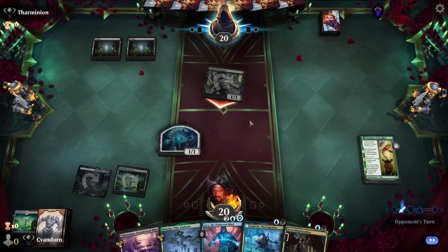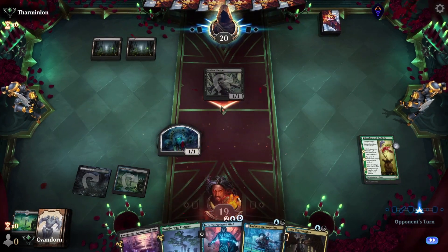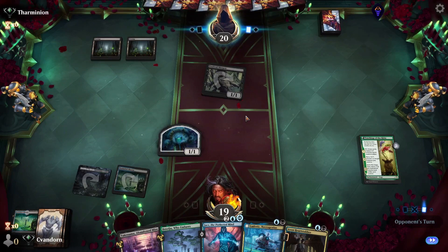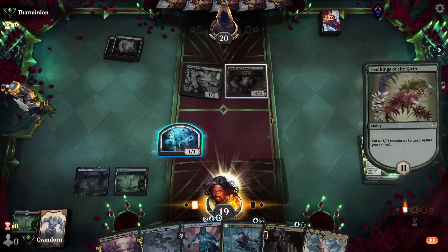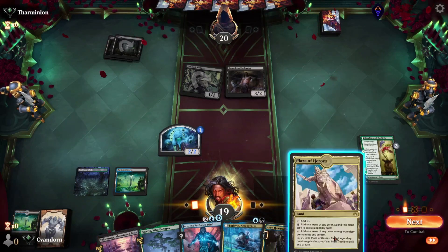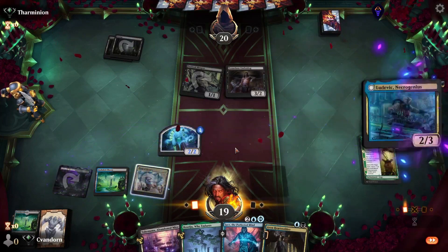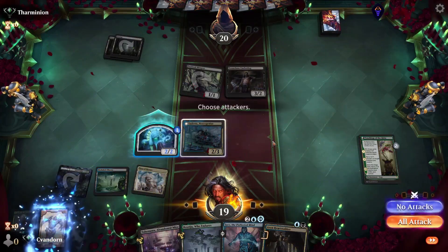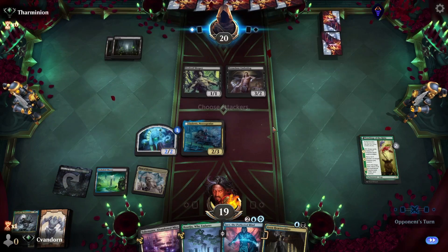Opponent attacks for one. No blocks — let me take one. And an underdog. Do we play our Ludvick or the Heartstabber here? I think Ludvick — get some more stuff in the graveyard. Slogirk, unfortunate, would have loved to have drawn that. And we'll pass.